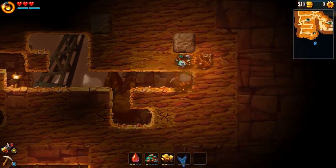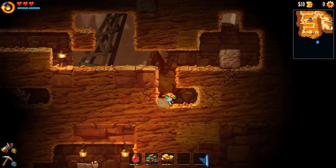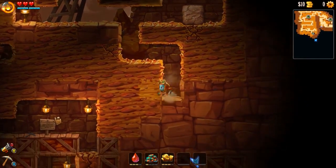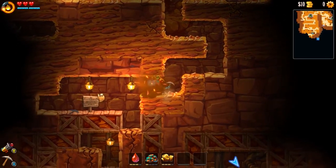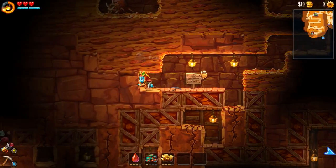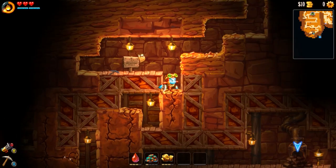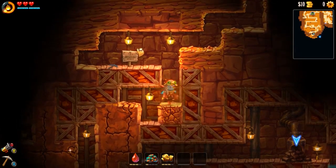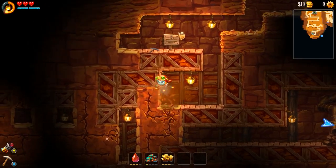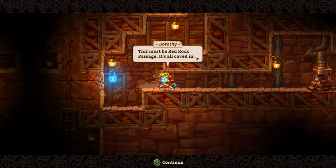I like when they hit each other - we get some of the value. Red Rock Passage. So it narrows to a choke here. Interesting - you hit the rock at a certain spot and the entire thing crumbles. This must be the Red Rock Passage. It's all caved in.